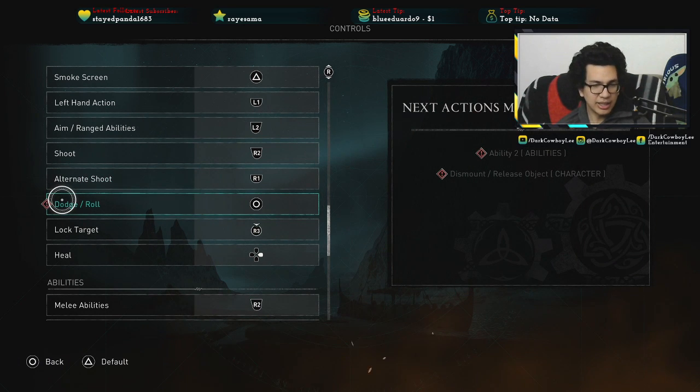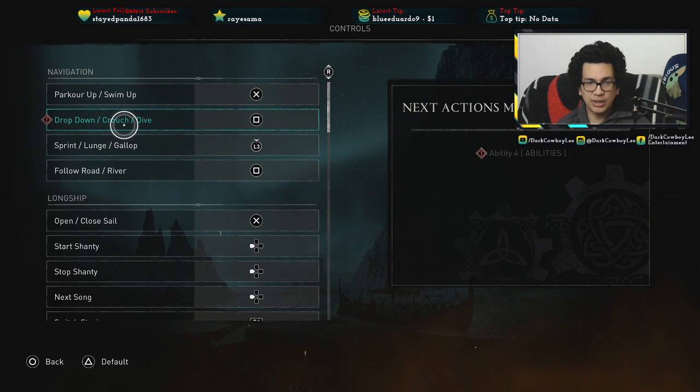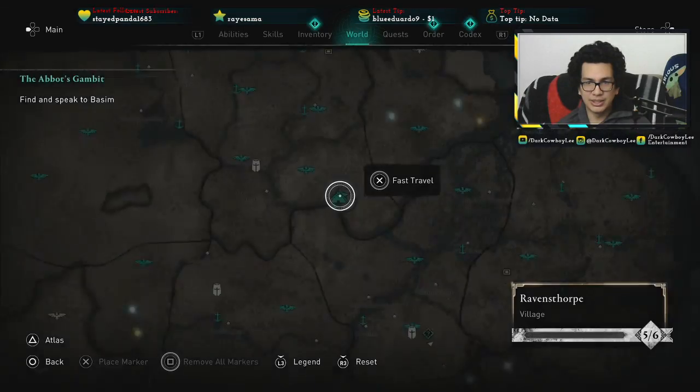On the right side it says ability and dismount — it's not a conflict because if you hold R2 you activate abilities, so circle has nothing to do with that. Dismounting or releasing objects isn't an issue either because when you dismount you have to hold circle anyway. And when you're on a horse you can't dodge, so those conflicts don't really apply. Over here with crouch mode, that goes to square, and dropping down from parkour — it says abilities are conflicted but that's not true because abilities require holding L2 or R2.